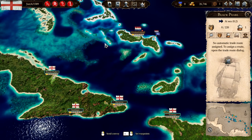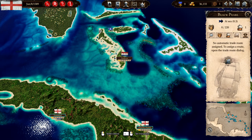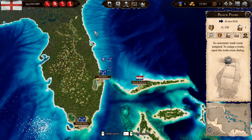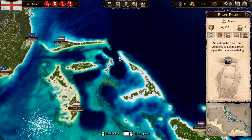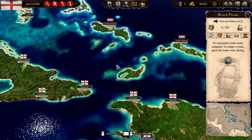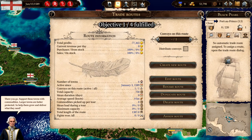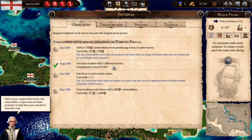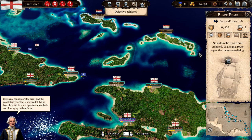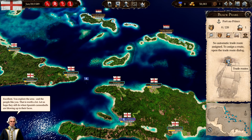So, Turks Island, this should be Crooked Island, and then we have something over here as well - Andros. We had Florida Keys should be there and then St. Augustine. Let's head back to Port-au-Prince. Support these towns with commodities - larger towns are better protected, so help them grow and deliver what they need. You explore the area and the people like you - that is worth a lot. Let us hope they still do when Spanish cannonballs are blowing up in their faces.